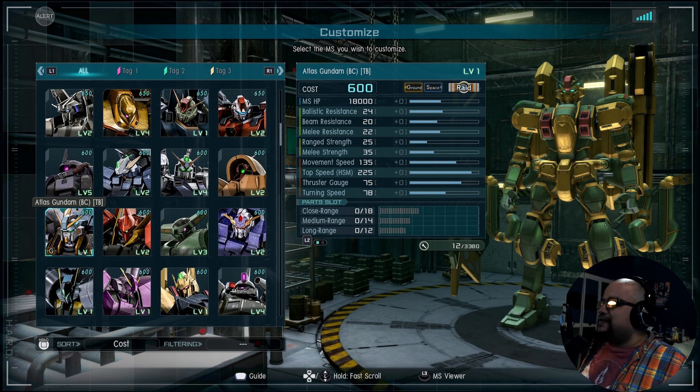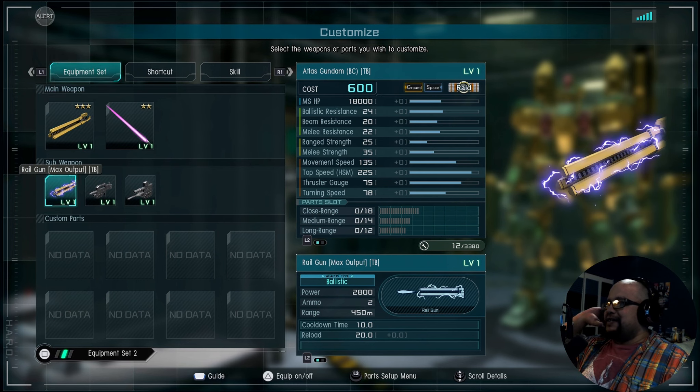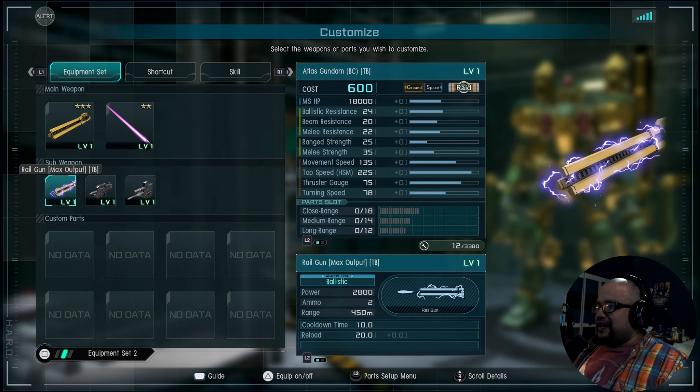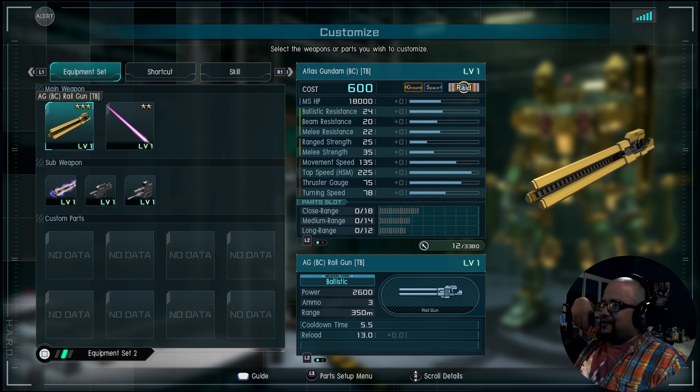We have the Atlas Gundam TB Bianca Carlile here. It is a raid at 600. Not a flight suit — this is after all that fuckery where it got ripped up and repurposed. We have a sub shot for the Railgun, which is still intact. Saber at 2700 with a cooldown downtime of 2.5. For the main version of the gun: three shots, 2600, range of 350, cooldown time of 5.5, reload of 13.